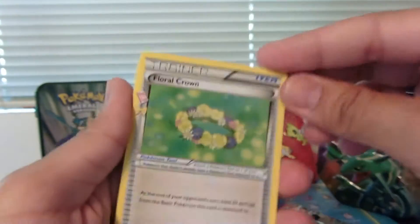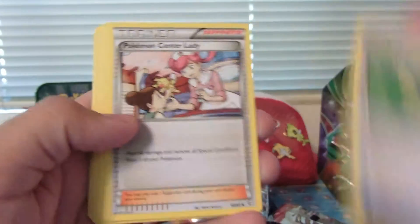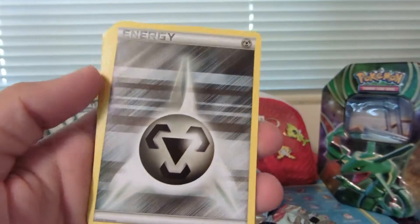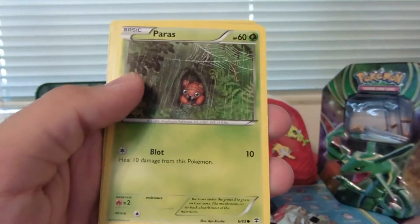We've got Flower Crown. Pokemon Center Lady. Evo Soda. Zubat. Steel Energy. Magmar. Paras.